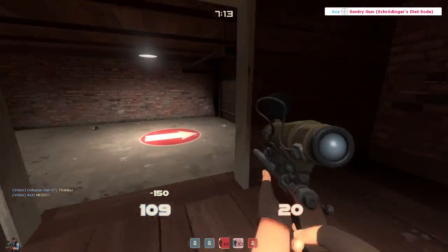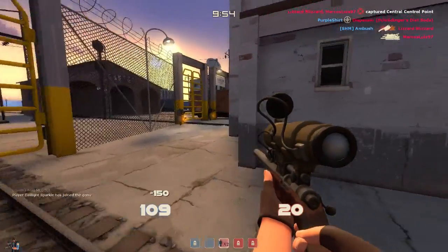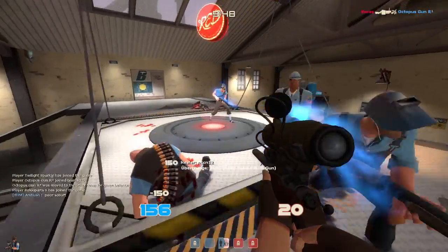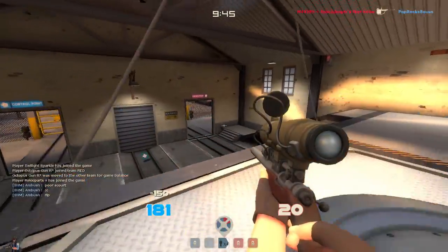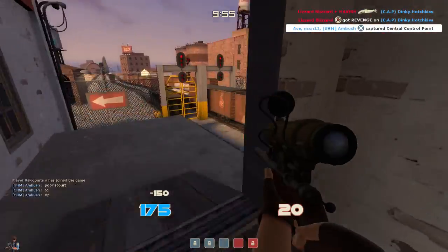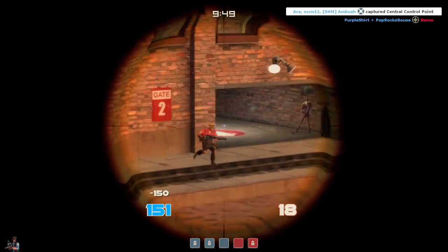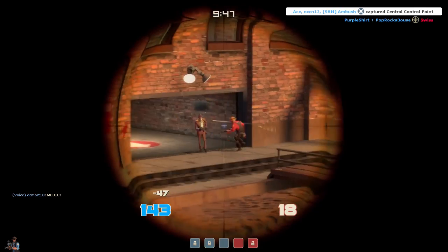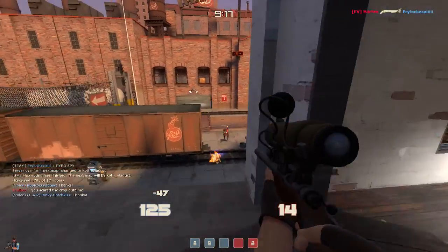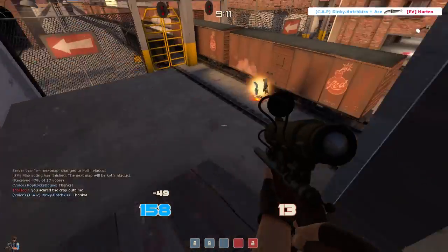The SMG speaks for itself, especially since my main concern as a sniper is scouts, and an SMG fits perfectly for that. If you want to become a good sniper, you shouldn't like the Razorback either. To conclude: it's useless, spies can use their guns, and they should really buff the weapon or combine it with the Darwin's Danger Shield to make it more interesting.